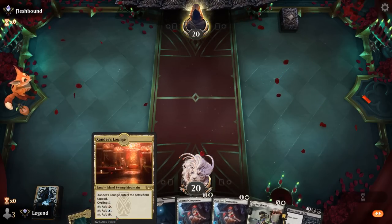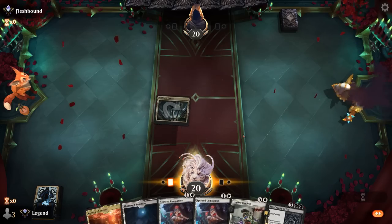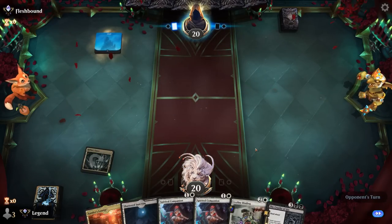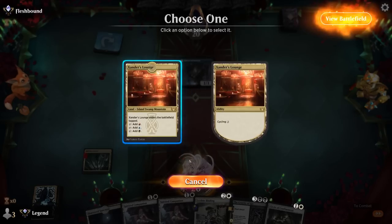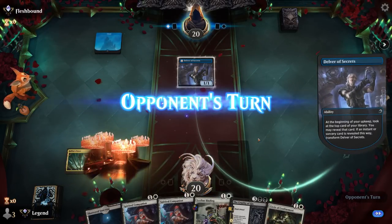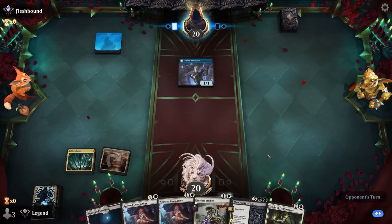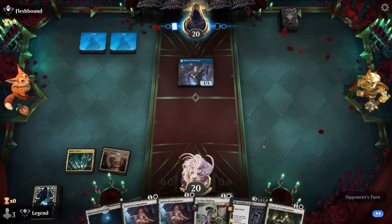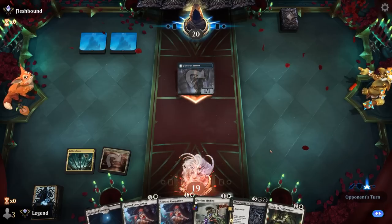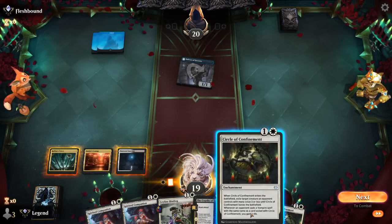Game 2: we're on the play. Hand has four out of five lands for domain, double Companion to draw, and Cruelty to maybe find ZUR at some point. Opponent plays a Delver of Secrets — we might have to Circle of Confinement that. We could struggle against a low-curve counterspell deck if they can protect their one cheap threat, but the flash on Ley Line Binding can come in handy.